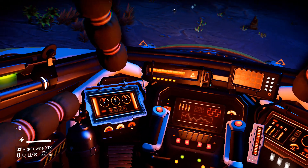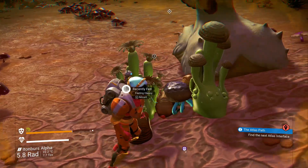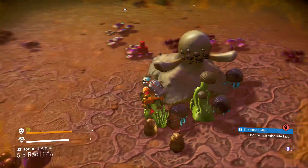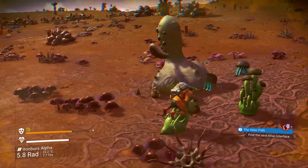VR players are now able to use photo mode and ride creatures. Speaking of riding creatures, you can now ride any creature using the regular creature bait, and blobs are now rideable. Go forth blob riders — your squishy and adorable mounts await.